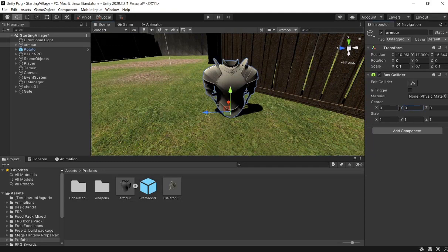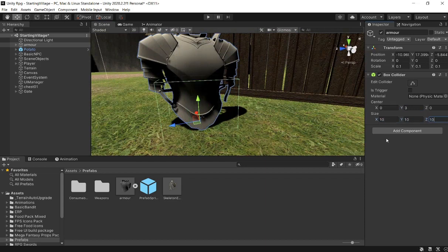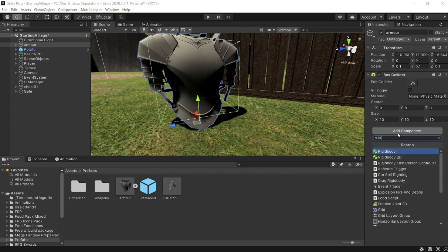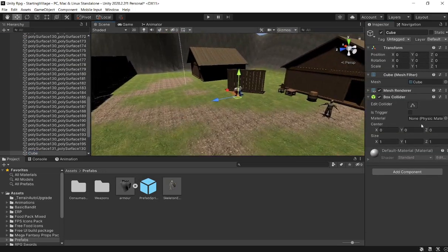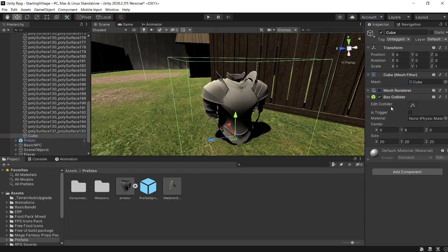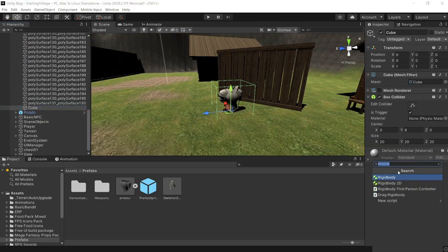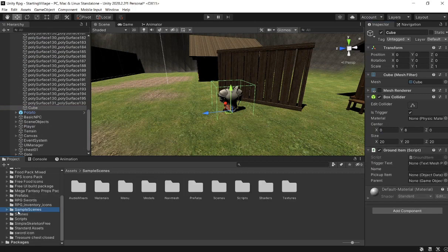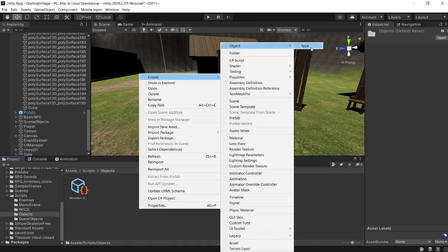We're just going to continue building on our item pickup system as well as creating our equipping system. Now, where's this box collider? If I make this like 8x8x8 - yeah, I think that's pretty good. Then we can drag a rigid body in here, and we'll have to create another cube. This will be the trigger, so we can make this the same. Let's make this like 20x20x20 and turn off the mesh collider and turn on isTrigger. This will be the trigger for us to pick up the item. We can call this ground item.